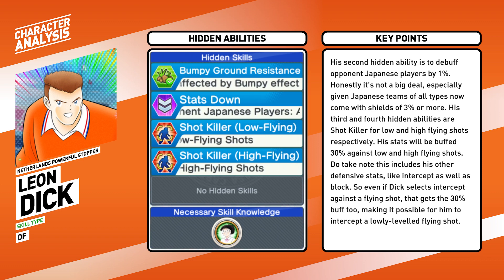Do take note that the 30% buff includes his other defensive stats like intercept as well as block. So even if Dijk selects intercept against a flying shot, that gets a 30% buff, making it possible for him to intercept a lowly leveled flying shot. These two hidden abilities complement Dream Fast Zeno very well in a skill type European team, as Zeno will not activate his passive against flying shots, so he actually needs protection. That protection now comes in the form of a Dutchman named Dijk.